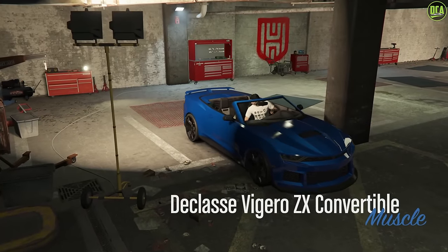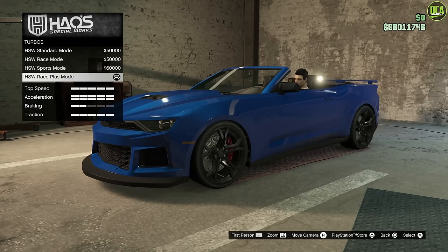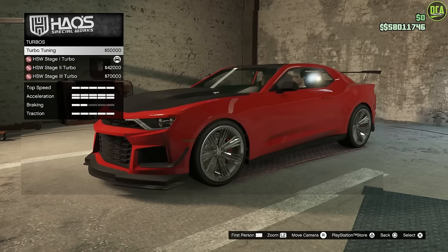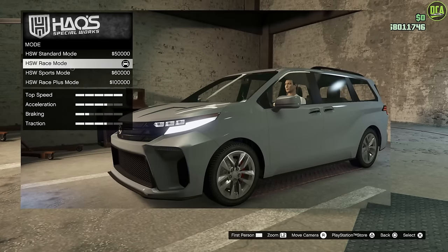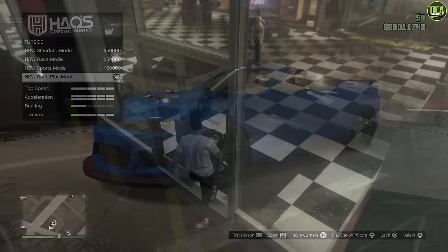For those of you on current gen, this car has HSW upgrades, and in the turbo category it's supposed to say Stage 1, 2, and 3 turbo, like the original Vagero ZX. However, on the convertible they gave it the same names from the electric HSW cars, which are race and sport modes. Just really weird.